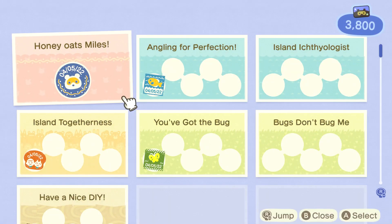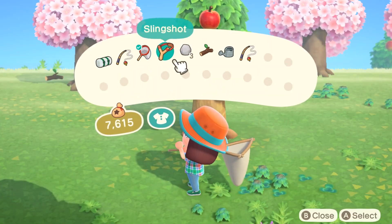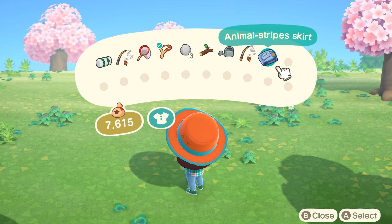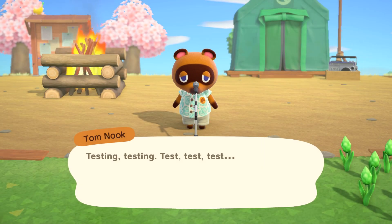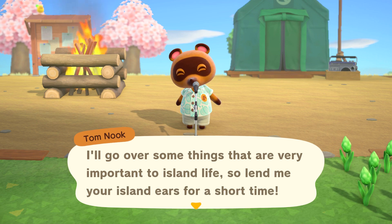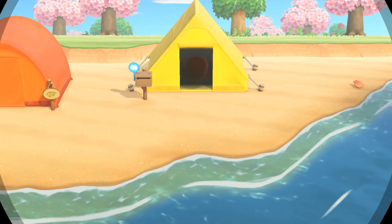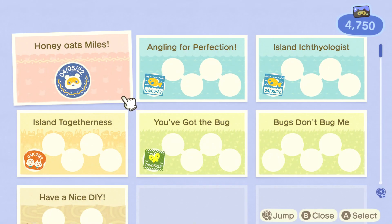I watered the flowers with the flimsy watering can, which is so annoying since you can only do one at a time. I don't have a shovel yet so the flower placement looks a bit weird, but I'll fix it later. At this point we're almost at the 5k Nook Miles mark — if you grind for Nook Miles you can get them pretty quickly. I luckily had the slingshot and was finally able to shoot down a balloon, and it had a lovely little animal stripe skirt.